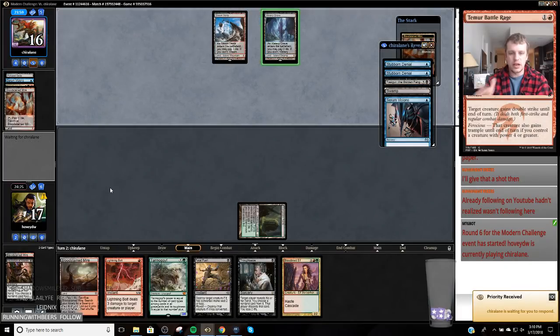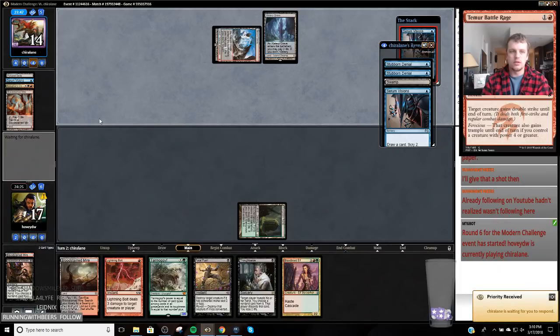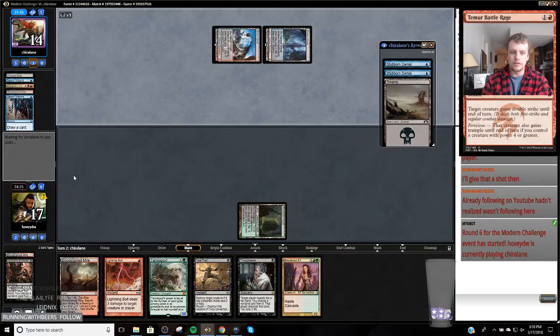Okay, so here comes a Tasigur down, which is a little unfortunate. Their hand has Stubborn Denial, Stubborn Denial, Serum Visions — yeah, this is going to be a tough one to handle. They went bottom. They have this Tasigur backed up by two Stubborn Denials. My Tarmogoyf is not that large right now.